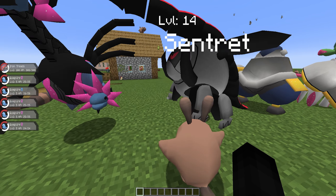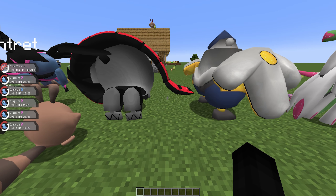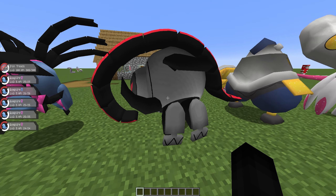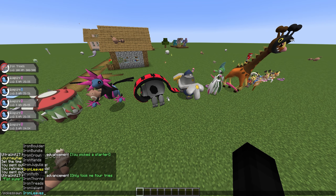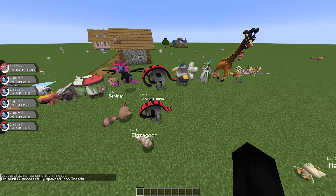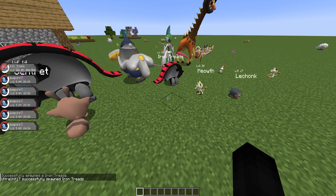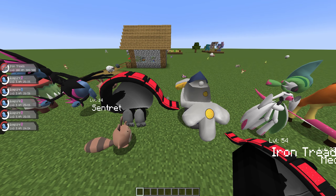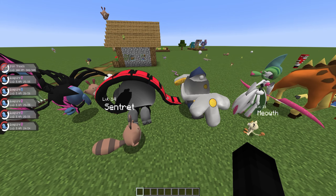A new Pokemon — Iron Treads — is something we have not seen before in Pixelmon. For some reason the statue was placed sideways, same with Iron Hands over here. Both of these incredibly cool Paradox Pokemon are making their debut in Pixelmon. I summoned an Iron Treads and he does actually move around normally — not sure why the statues were sideways. Both of them are new Pokemon added in. It doesn't specifically say where they spawn, but I'd guess it's the same as the other Paradox Pokemon. Guides on them coming soon.